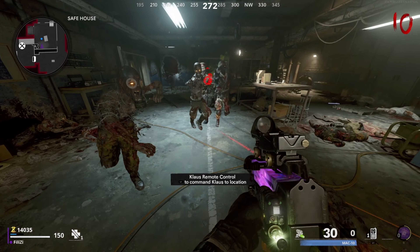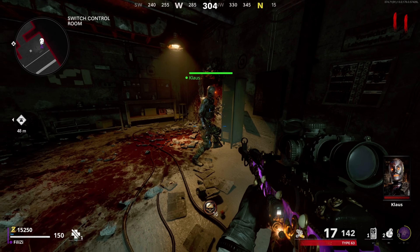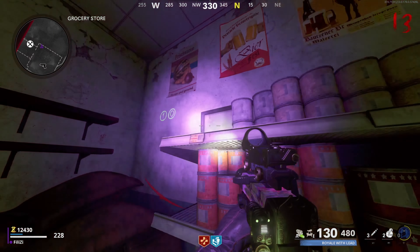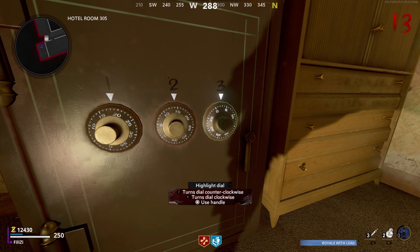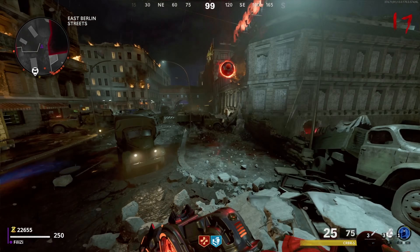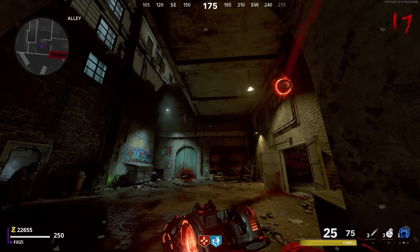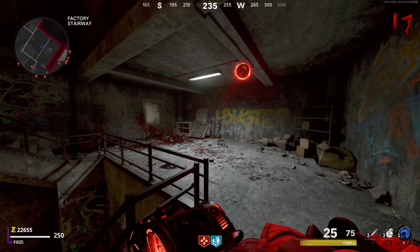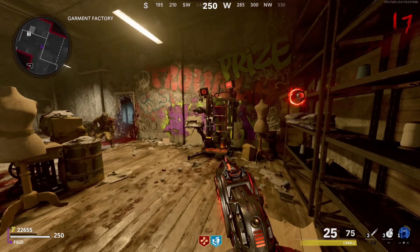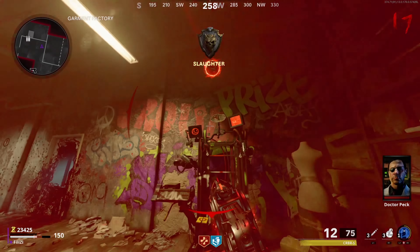Probably the easiest way out of all four is through the easter egg. All you have to do is build Klaus, which you can do on round 10 since you can get the battery from the Panzer. From there you get a special black light that you shine on specific walls to get a safe combination, then put those numbers into the safe — zombies won't attack you — and you basically get the wonder weapon. So if I have to decide which is easier to obtain, I'll go with the CRBRS because the Ray Gun only has one method, while the CRBRS has multiple alternatives like the dance easter egg, box spins, or trials.